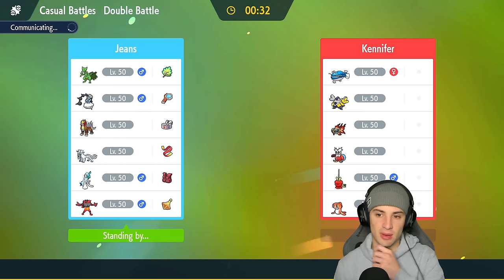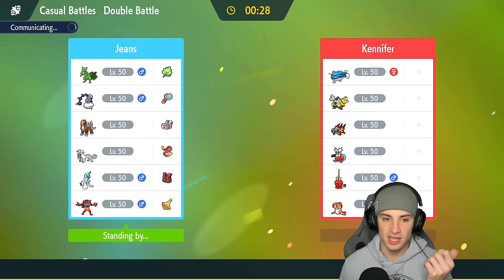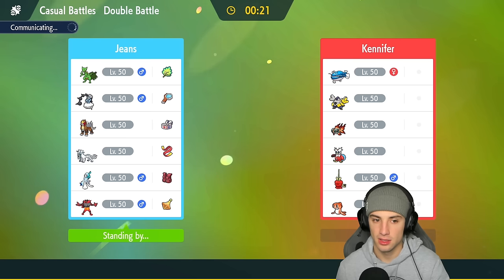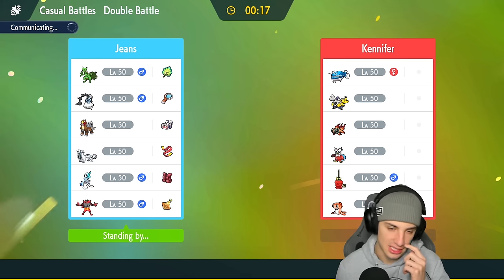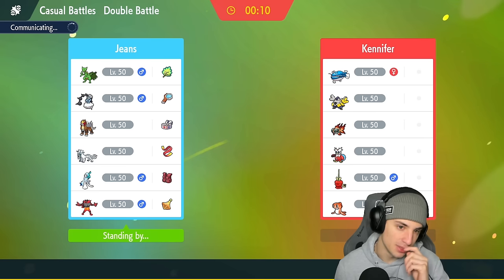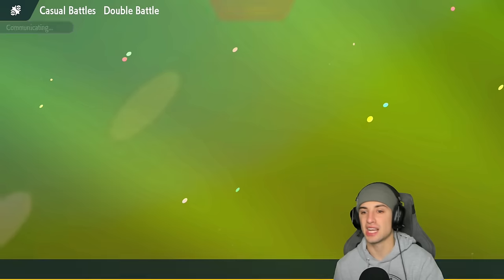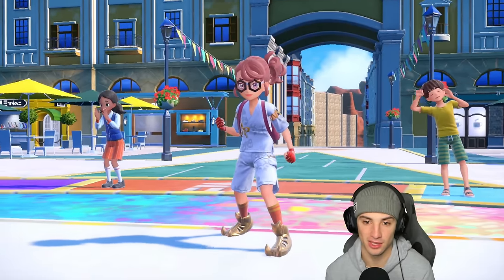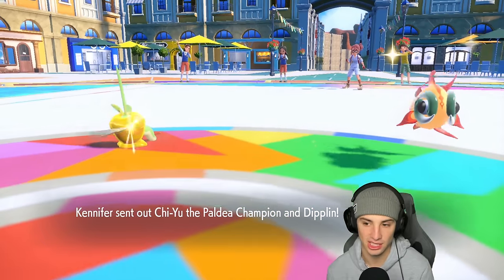This could be tough — we can't Swagger Chi-Yu because it's a Dark type and Thundurus has Prankster. Against Iron Bundle we can't protect Sceptile from Ice since Flying is still weak to Ice. Dondozo and Tatsugiri are always a scary combo, but if they lead that I wouldn't mind too much because I could Mirror Herb those Dondozo stats — that would be insane, plus two on everything with Sceptile. I'm really hoping they lead Dondozo and Tatsugiri.